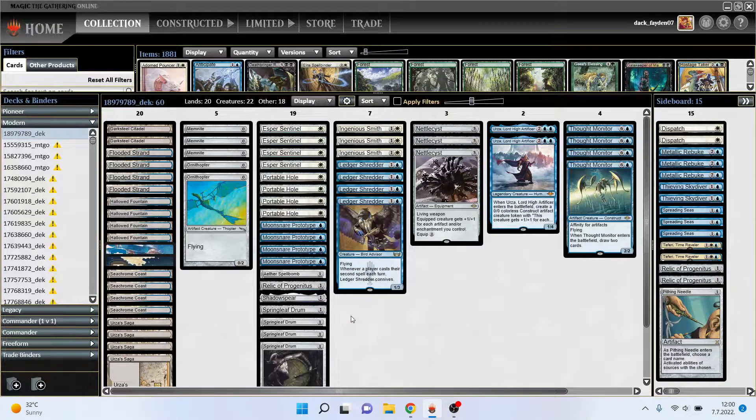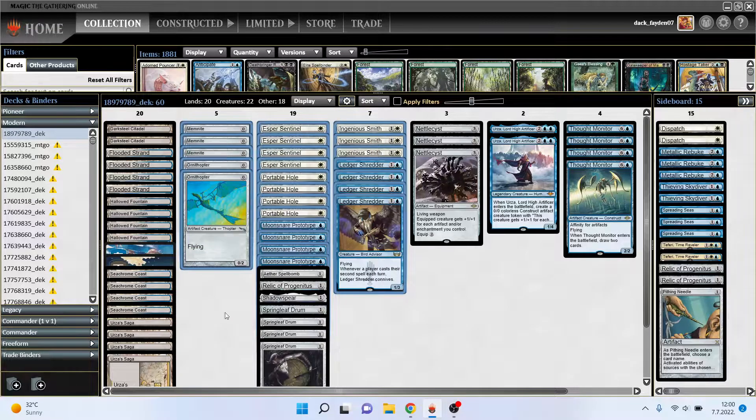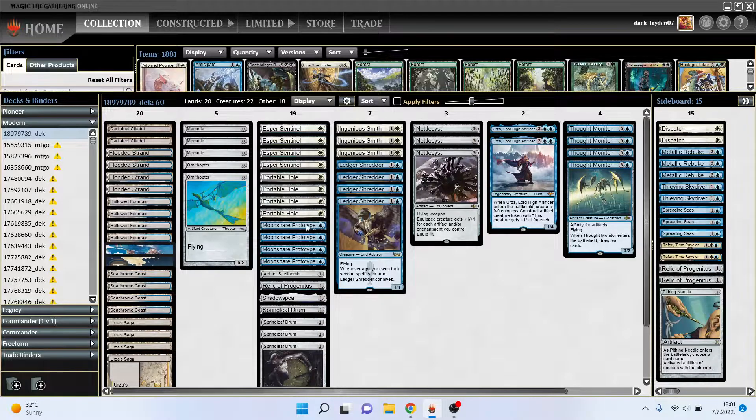So I ditched Stoneforge Mystic to put in four Ledger Shredders. As you can see, no Mishra's Bauble in here because it's not needed. The play you do in this deck in most cases is play your Moonsnare Prototype or Springleaf Drum turn one, and hopefully you have Memnite or Ornithopter in hand. Hands like this are usually the best hands with this deck — it means you can play Saga turn one with Drum.